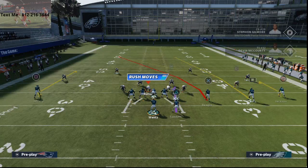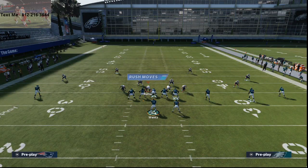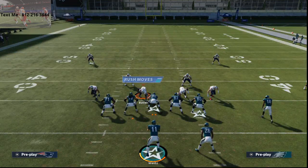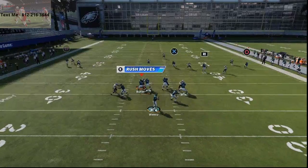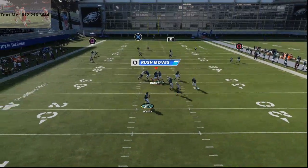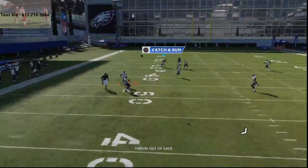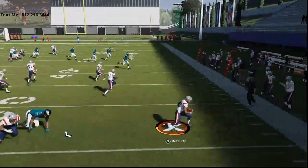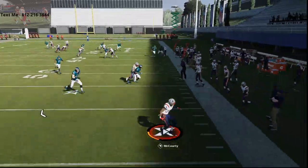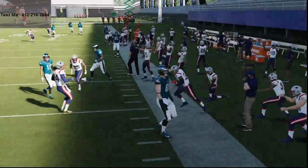We'll show you that one more time with the pass rush this time, just so you can see what it looks like. Overall, this concept against Cover 3 Match is difficult especially if they have a good user over the top. Those throw-out-of-sack animations in practice mode happen just because of the way the block sheds happen, but we'll show you this one more time.